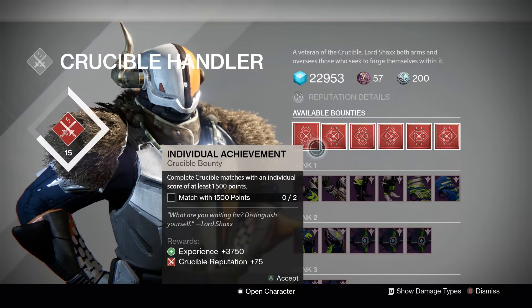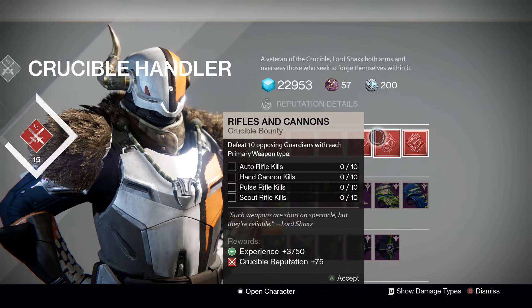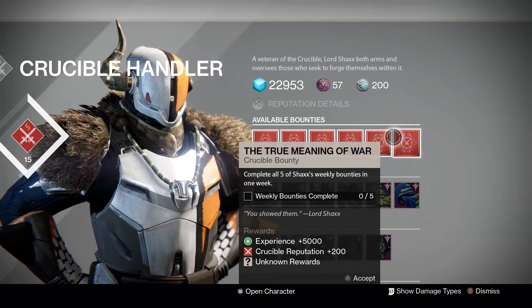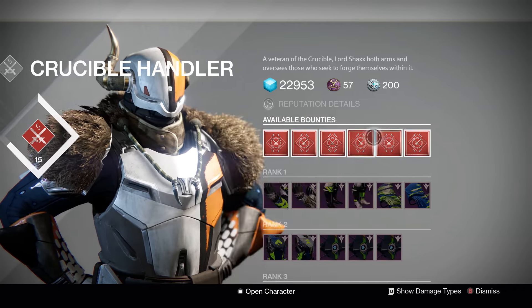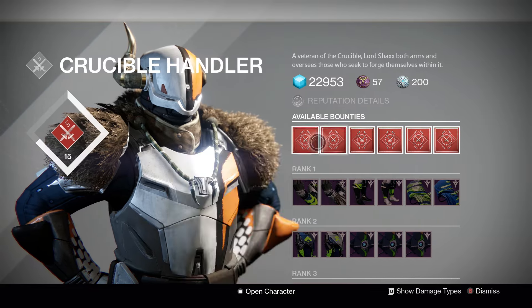Moving over to the Tower, these are Shaxx's bounties this week. Remember that completing five bounties completes the sixth, and completing the sixth gives you nightfall tier rewards. If you do not have this unlocked yet, just make sure you complete the crucible quest chain and then it'll be unlocked for all three of your characters.